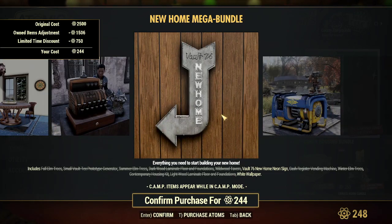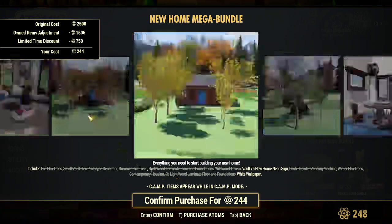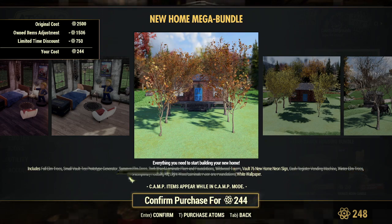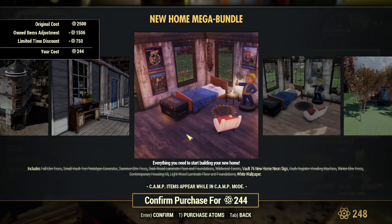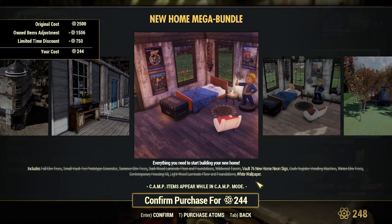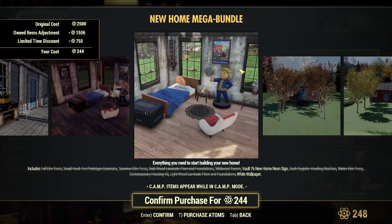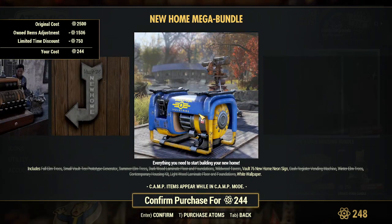Here's the New Home bundle. It includes a cash register vending machine, winter elm trees, contemporary housing kit — I guess it's those houses in the back — light wood laminate floor and foundation, a darker version, white wallpaper, the generators — these are handy.